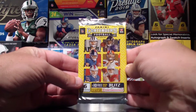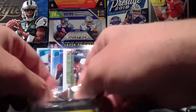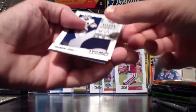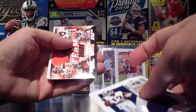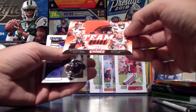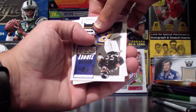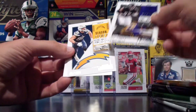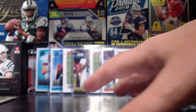Now the Contenders 2018 — I believe all of these packs have been hobby packs, which is very cool. We've got a team quads parallel, and it's even got Baker Mayfield on there. Also Terrell Suggs season ticket and Bosa season ticket. And there's a code for somebody.